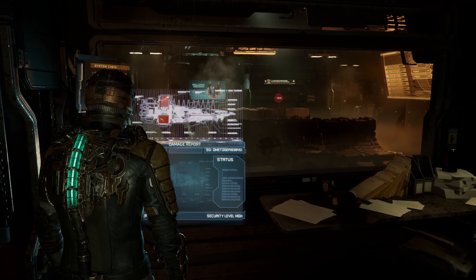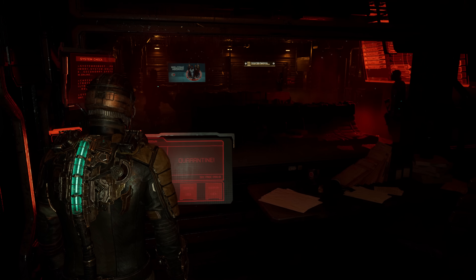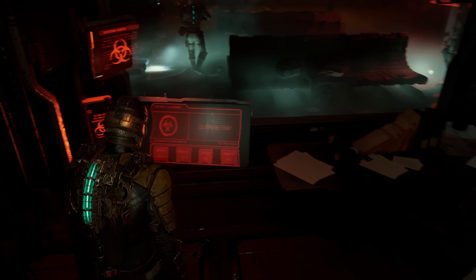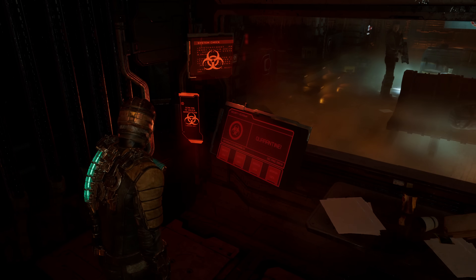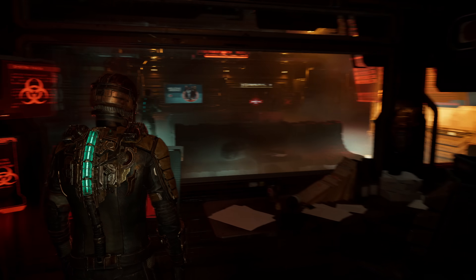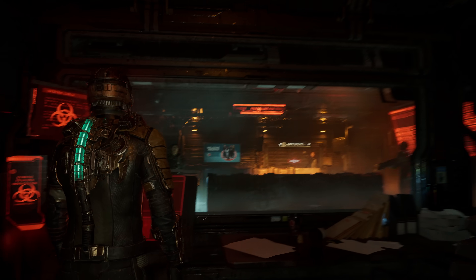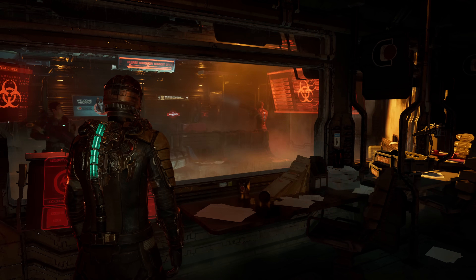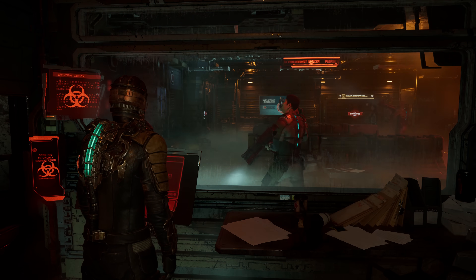The emergency lighting throughout the ship could probably use a bit of work. Exits should be clearly illuminated in the event of an evacuation, but also the path to get to the exit should also be visible. Cutting the lights in an emergency situation is probably not a good idea. The same can be said for the quarantine system, which makes sense for keeping in potentially hazardous objects or scenarios, but again, cutting the lights doesn't help anything here.